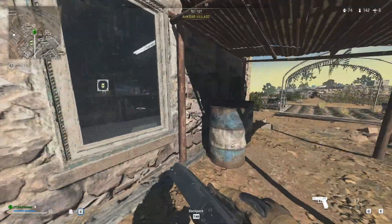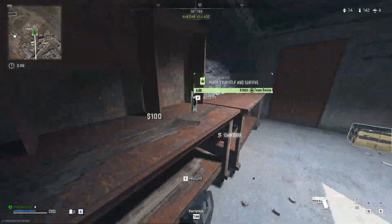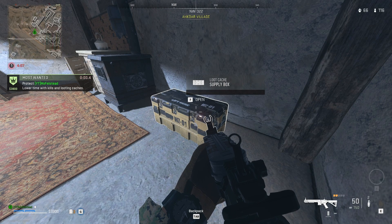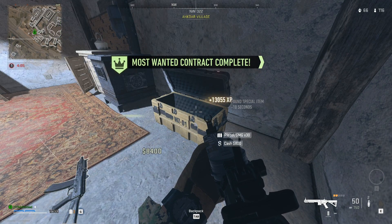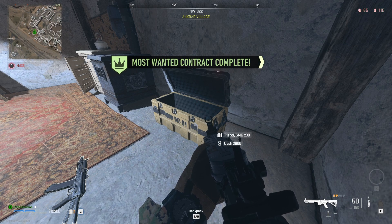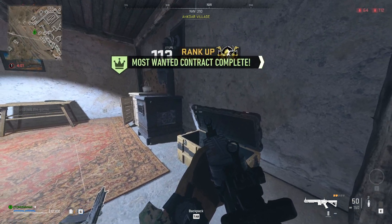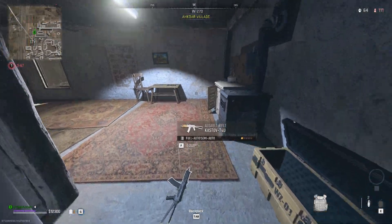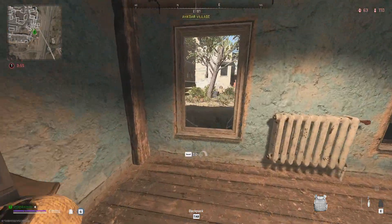Start looting up weapons crates, supply caches, things like that, but keep one before the timer gets to zero. When the timer gets to zero and you see the 6500 XP show up, open the crate and you should get 13,000 XP. That's when you know you've done it correctly, and that's how you get the massive amount of XP.